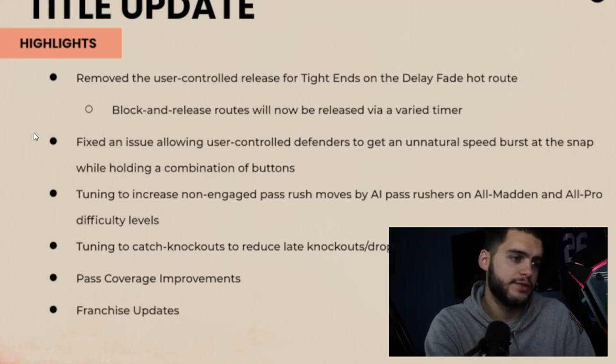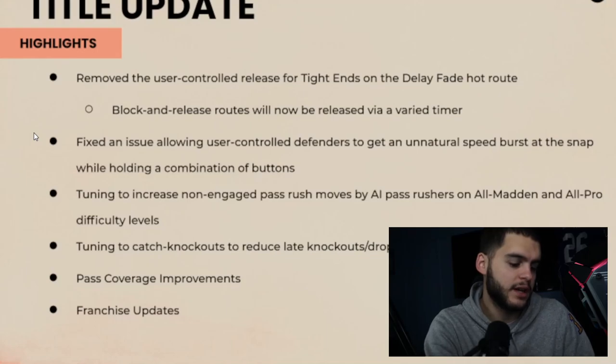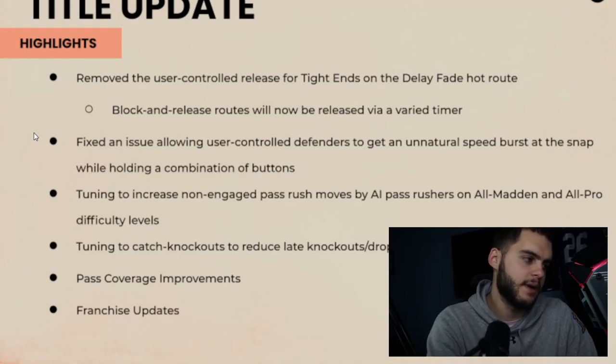Tuning to increase not-engage pass rush moves by pass rushers on All-Madden and All-Pro difficulty. I wonder what that means exactly. Tuning to catch knockouts — reducing late knockout drops on contact. I've actually noticed that in my franchise league a few times: I'll throw deep to Marquise Brown, he catches it, gets bumped from behind, and just drops the ball.